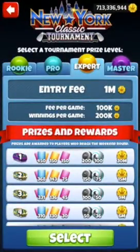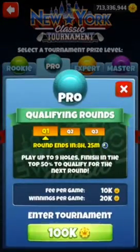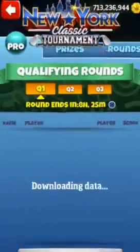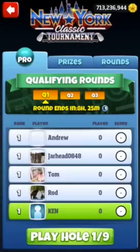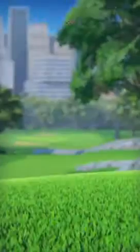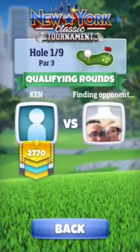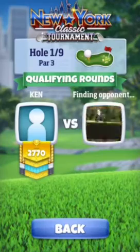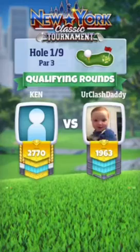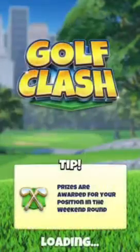We're going to play pro tour just to give you guys some ideas and some shot choices. So we'll get right into hole one — it's a par three. I'm going to play it the same way: two and a half bars of backspin, two and a half bars of right spin, no curl, nothing special.